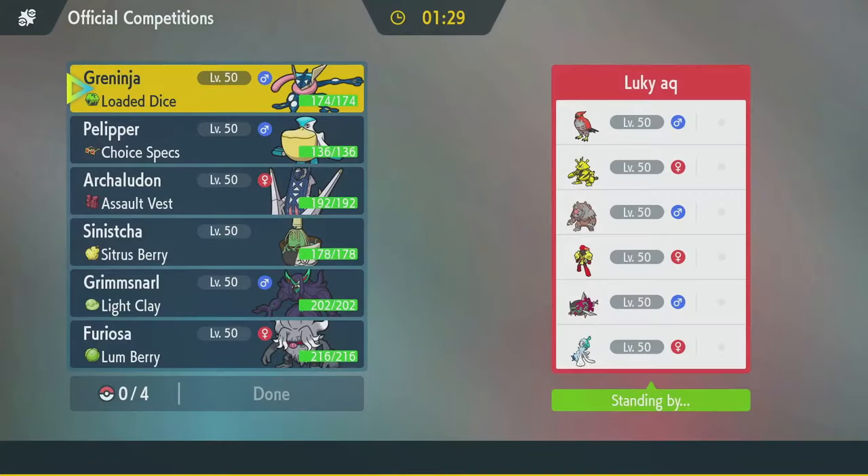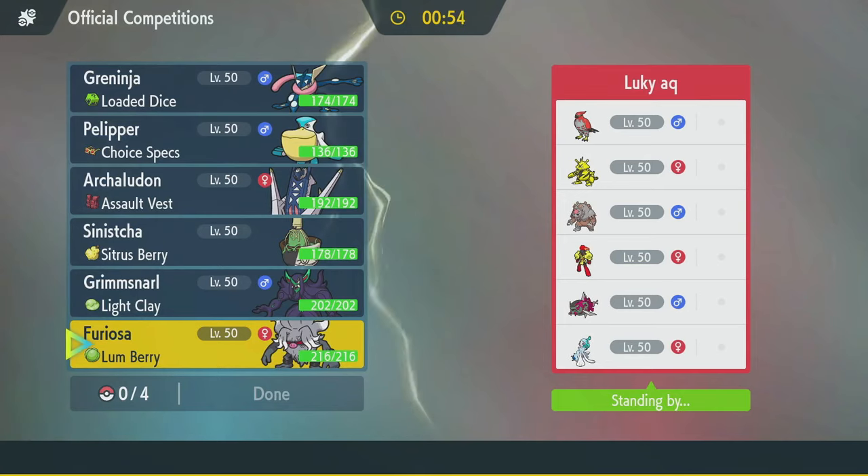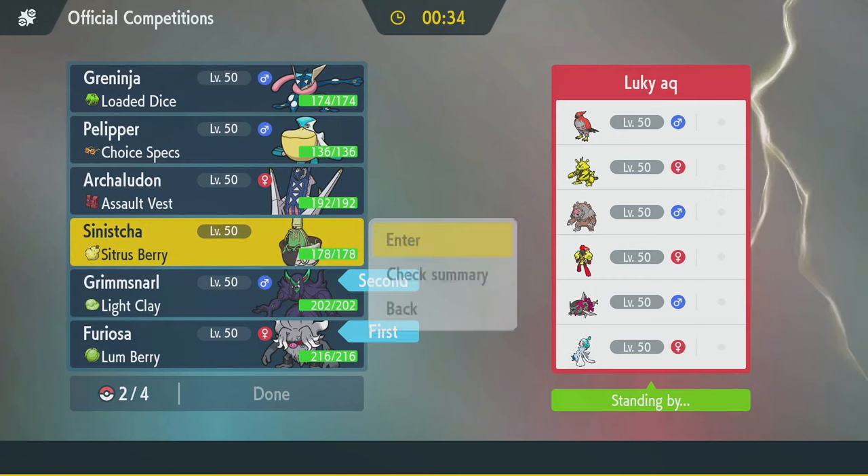Rated 1650, here we go. Their team is Talonflame, Electabuzz, Ursaluna Bloodmoon, Armarouge with no Indeedee, Baxcalibur, and Primarina. I don't know what's going on here — it's not U-turn into Expanding Force. There could be a Weakness Policy somewhere. We've got Flip Turn and U-turn. I have to worry about Redirection from Electabuzz. Annihilape is worried about Fairy, Ghost, and Psychic moves. If I Terra Water I'm mostly safe. Archaludon has to worry about Electabuzz and Blood Moon making it pretty useless. I think I like Annihilape, and I like Screens, and I like Healing.